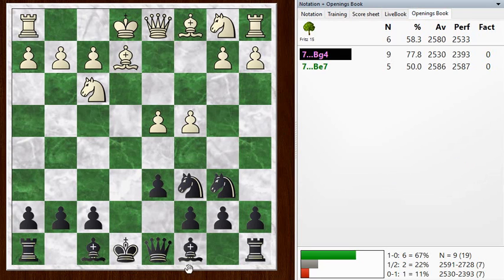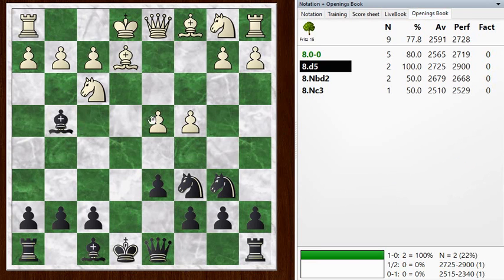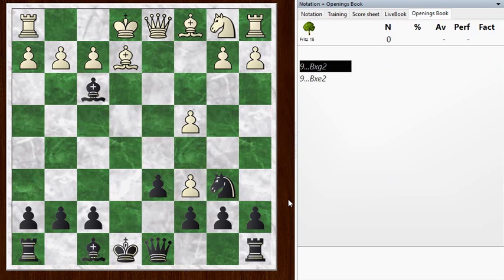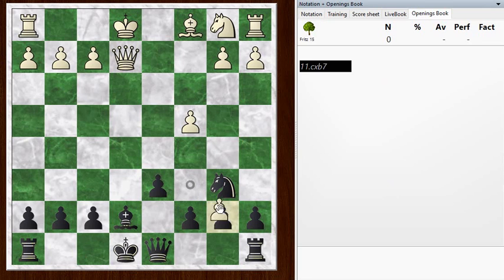I played bishop g4 here. My opponent went d5, and I took. This is an interesting moment because I had calculated the sequence where I thought he was going to take the knight, and I would take the bishop, and then he would take back with check. I block, and then he grabs a pawn over here, and I would play rook b8. I thought this was okay - it turns out it is okay, white keeps an edge, but black will round up this pawn and I could play on.